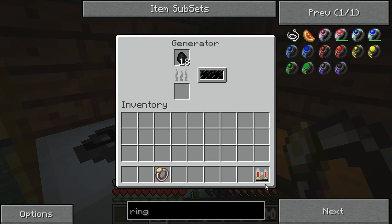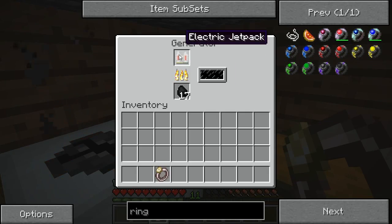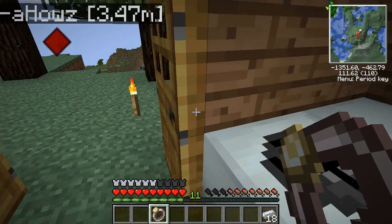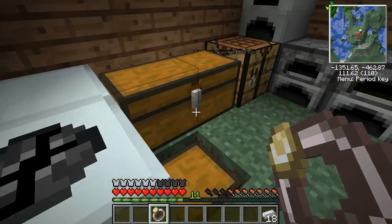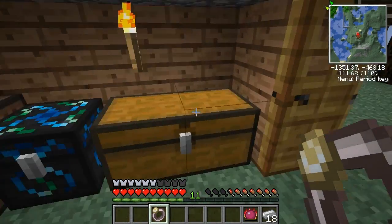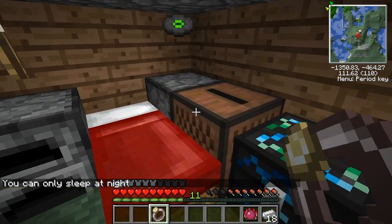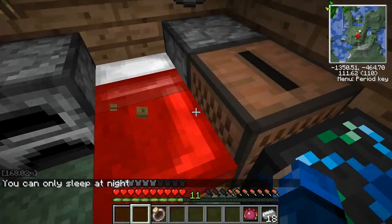My coal keeps ending up at the top of the generator because of shift-click - that's probably where it defaults to. Anyway, what we were doing last episode, before I was brutally interrupted by confusion and curiosity, is actually packing up our house and looking to move out in search of independence.